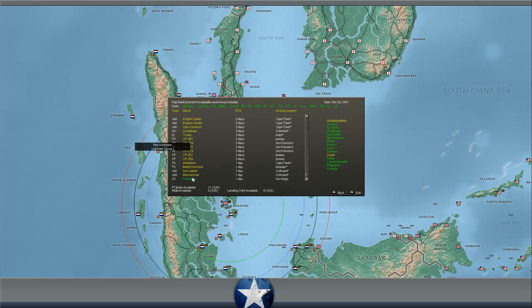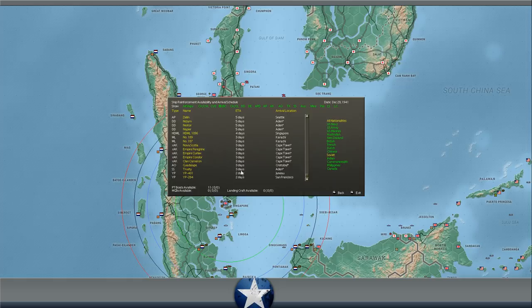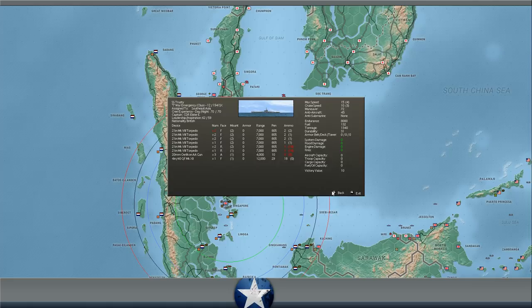We've got some patrol ships ready in a couple of days, and in three days we'll get a fleet oiler and a British submarine coming on board — probably at Aden. It's a good quality sub, with more upcoming ships on the way soon.